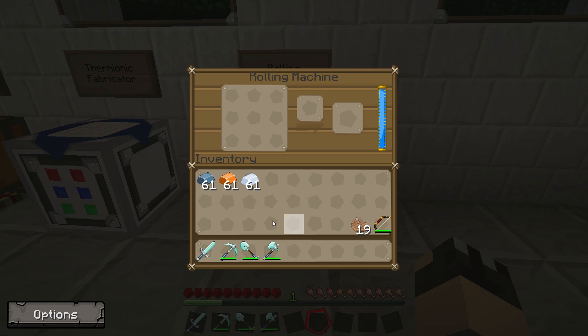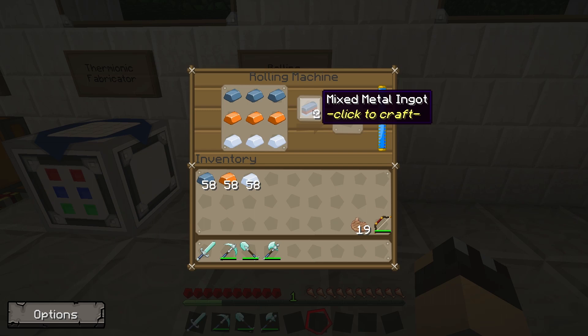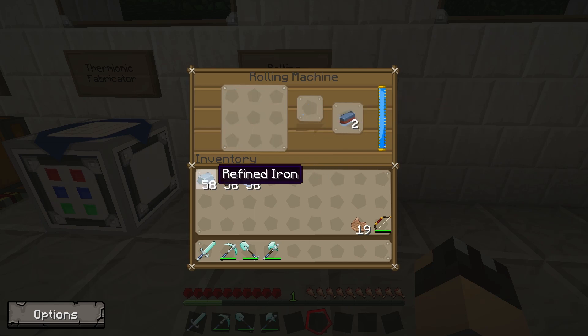But what we want it for today is this. You're going to need some refined iron, some bronze ingots, and tin ingots. Three refined iron across the top, three bronze ingots across the middle, three tin ingots across the bottom. This will tell you that the recipe is a mixed metal ingot. In order to get it to build, you actually have to click — so we'll click here on the recipe. The machine slowly uses power and produces a mixed metal ingot. I'm going to make a couple of those.